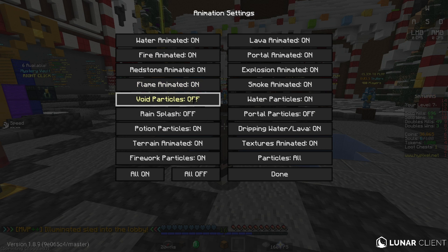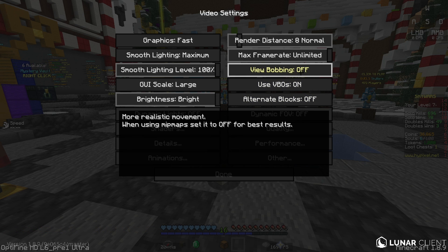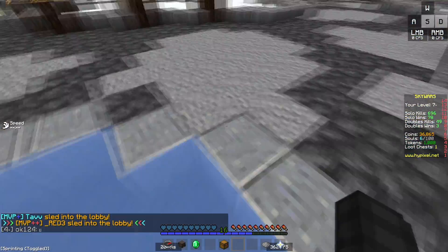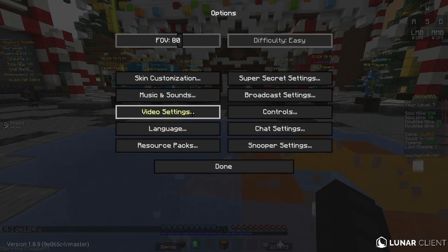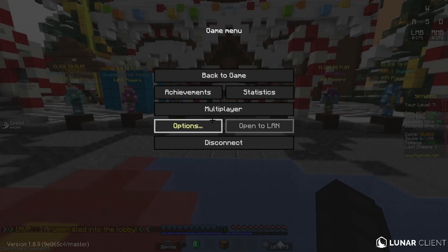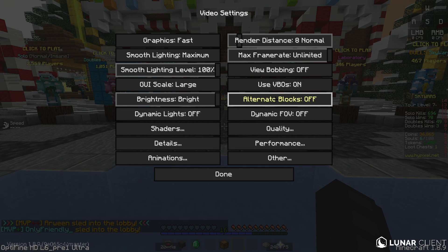Animations are all on except for void particles, rain, splash, and portal particles. View bobbing you should turn off, but if you want it on it's fine - it just makes your screen wobble a bit, which is not great for bridging. If you're a good speed bridger or god bridger you should keep that off. Use VBOs depends on your specs - sometimes you get better performance with VBOs on, sometimes off, so just experiment. Alternate blocks I keep off.